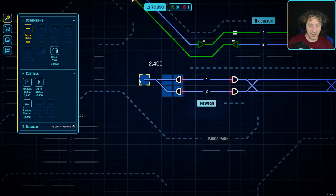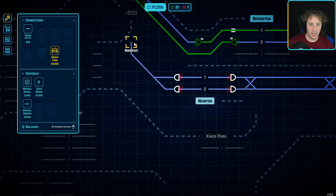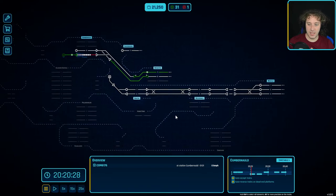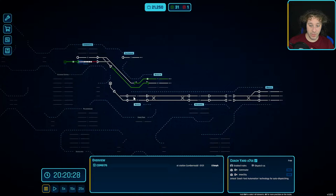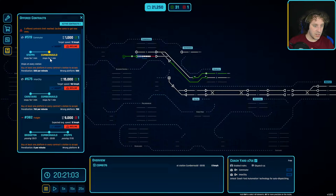I can have this come up here, connect that there, have an auto signal, a sensor - whatever we want - and it will still be Newton. That shouldn't be a problem. We're running out of money so I'm not going to spend any more, but that coach yard should allow us to have orders that come here and go back again and terminate here to get even more experience.